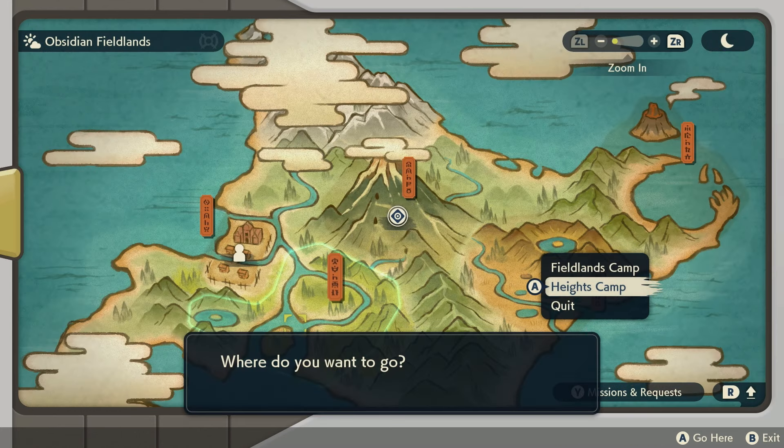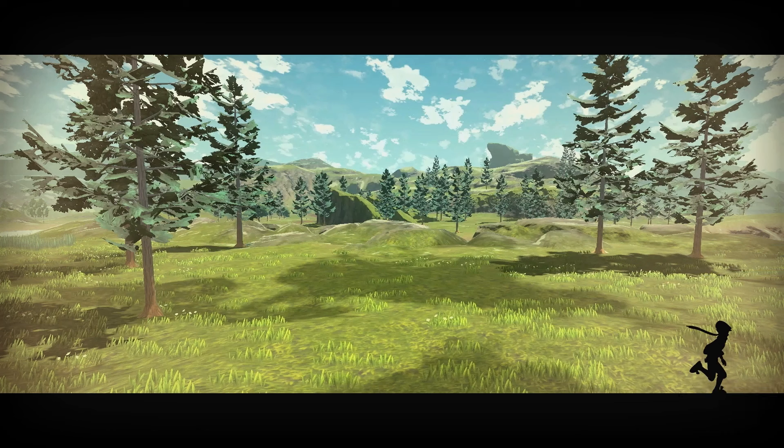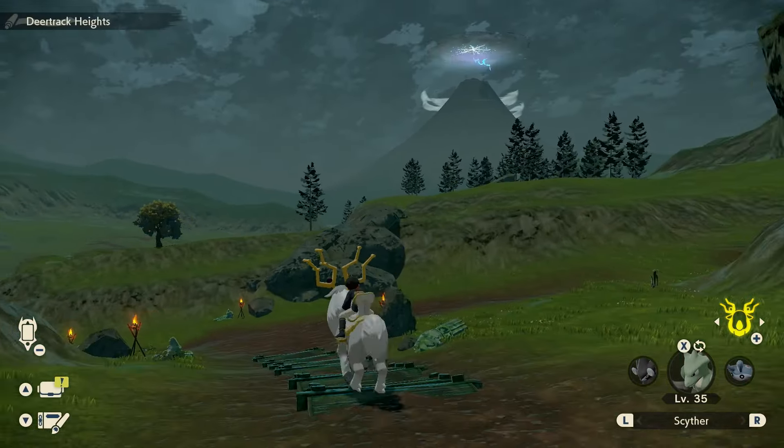Chimchar doesn't have a 100% spawn chance, so that means you're gonna have to reset the map and try again. You're gonna travel back to Jubilife Village and then go back to the camp. Alright, so here we are once again in the Obsidian Fieldlands.